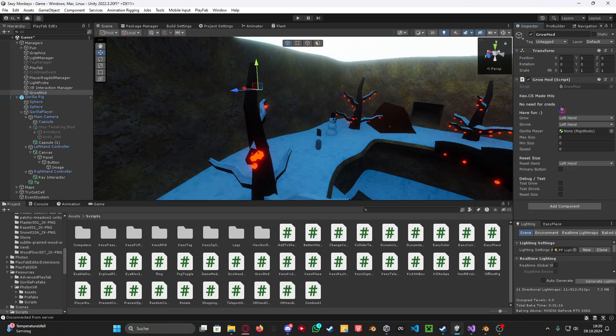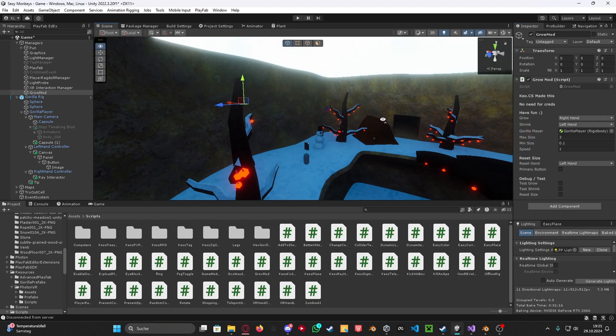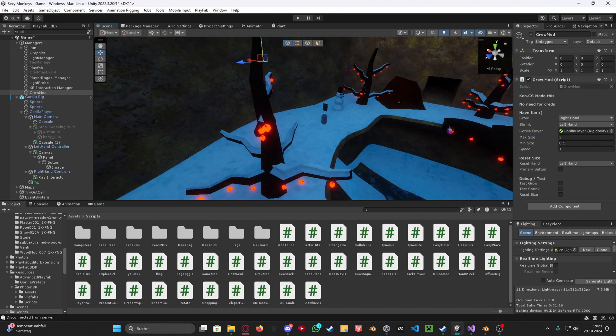It's pretty self-explanatory. Basically the Grow setting is which hand trigger you have to press to grow, and the other is going to be shrink. So I want the right hand to grow and the left hand to shrink. Gorilla Player is just your Gorilla Player reference. The max size is so you cannot scale above that — I'd do like 3. The minimum size would be like 0.1. And you also have the speed, which is basically how fast you're going to scale up.